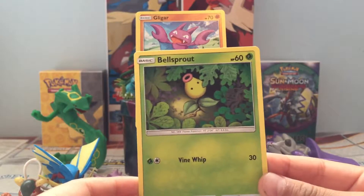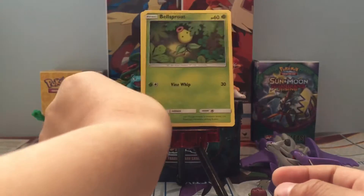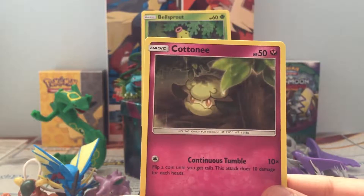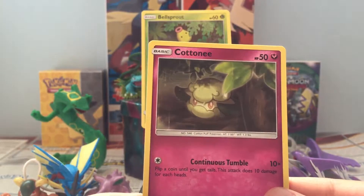Bellsprout, 60 HP, Grass, Vine Whip, 30. Cottonee, Continuous Tumble — 10 times. Flip a coin until you get tails; this attack does 10 damage for each heads.